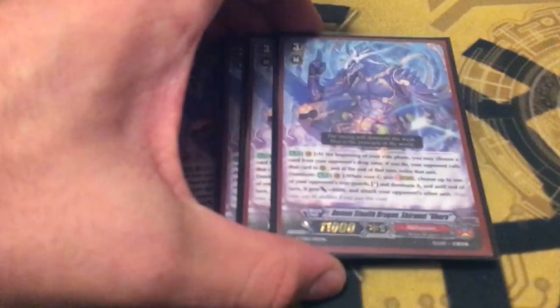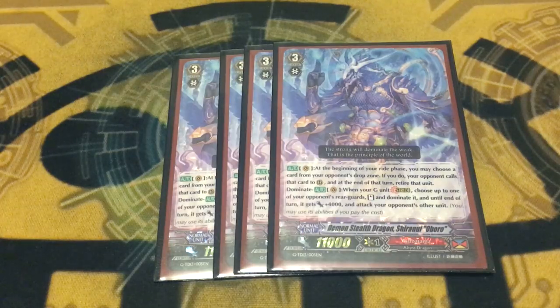You go 4 copies of Demon Stealth Dragon Shiranui Aboro, obviously. At the beginning of your ride phase, you can cull a card from your opponent's drop into their field, then at the end of the turn they retire it. When you stride over Aboro, you can pick a rearguard, dominate it, give it 4k, and it can attack anything. If you're playing against Bloom, you can cull a card and make all the Blooms activate to increase the power a ton. If you're playing against Unite, you can cull like Bullergall and proc all their Unites so you can dominate them and abuse their power.